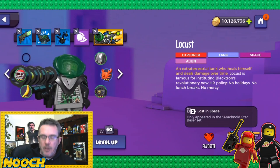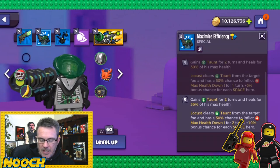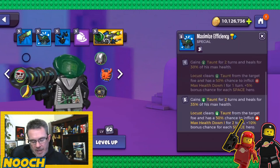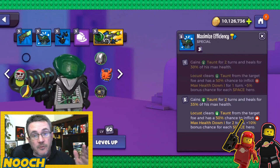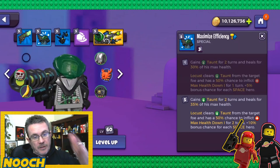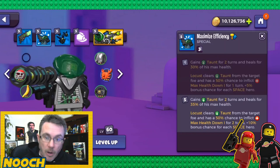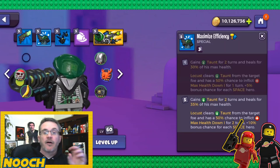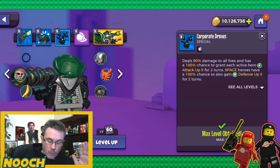Locust has a lot of good ones. Maximize Efficiency at base: he gains taunt for one turn and heals for 15% of his max health. At max he taunts for two turns, heals for 35% of his max health — an extra 20% heal — and clears taunt from the target foe with a 50% chance to inflict max health down for two turns. Definitely worth the upgrade.